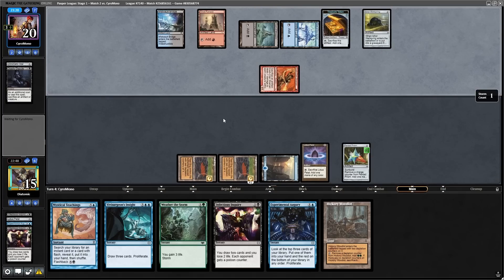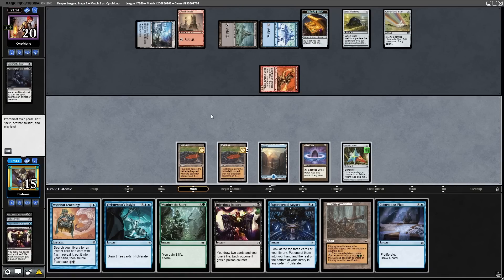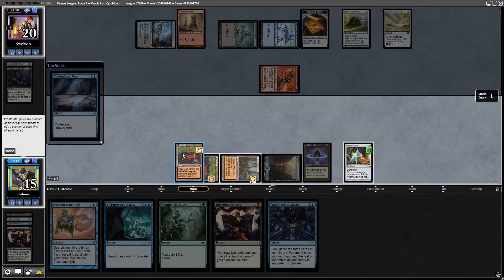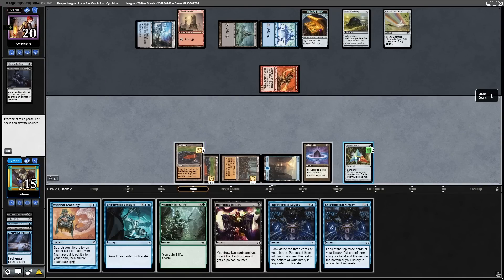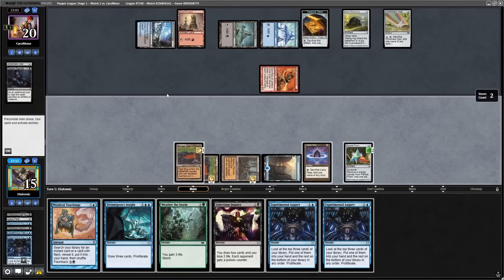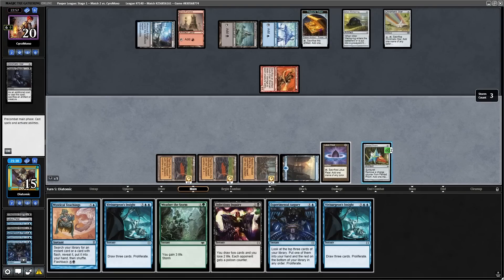The opponent shows they clearly have a load of Galvanic Blast and removal in hand, because the affinity deck is designed to be a creature deck and not a combo deck. But now with two two-mana proliferators in hand, we can do some cool stuff with Weather the Storm. I play the land and use the plan, then we can proliferate five things, finding an augury off the top. Because our Pentad Prism got an extra mana, we can augury, which finds us another augury, and now we can do augury, Weather the Storm, and set up for a kill next turn.